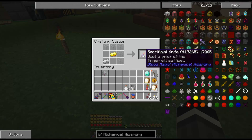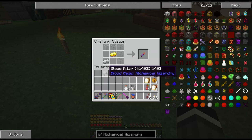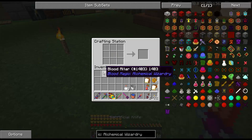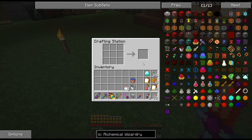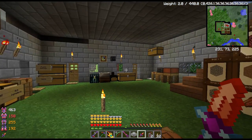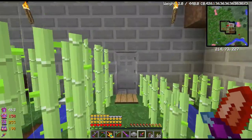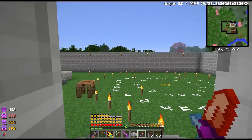So basically, blood magic all works on blood. We need an altar to put the blood in and a little sacrificial knife to get the blood out of us. Sounds like fun, huh? Especially in a pack where you don't have natural regen normally. We do have some regen now, and we've got some good foods and stuff that will help us regen. But let's check this out. I have not tried this in Blood and Bones — I was messing with this in Monster a while ago just to get the basics down, but we will have to see how exactly this works in Blood and Bones.